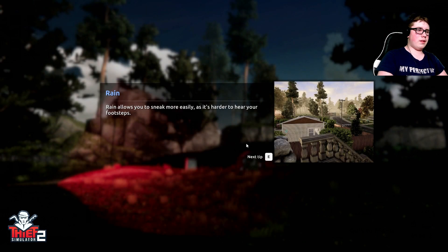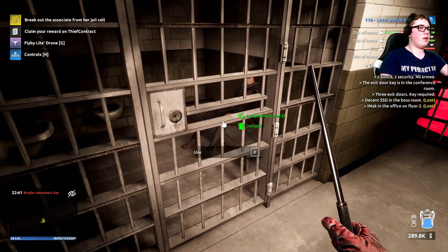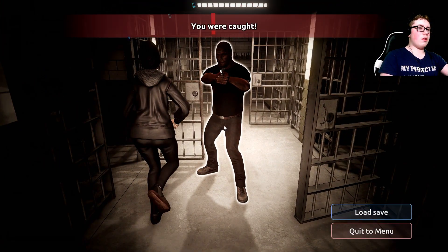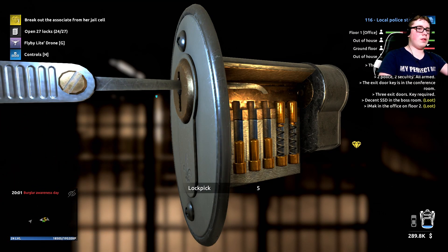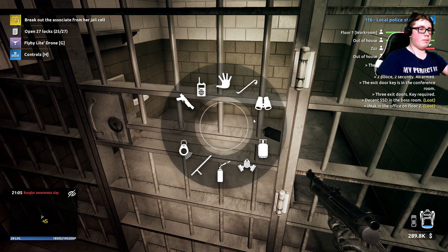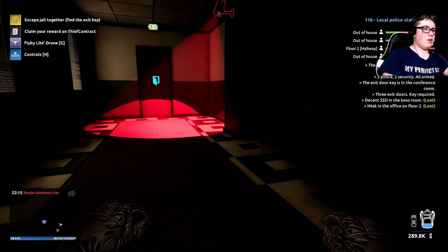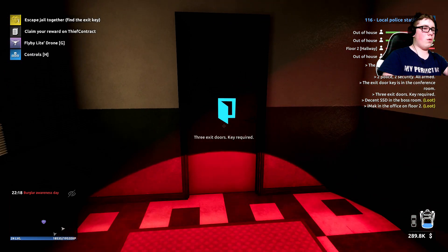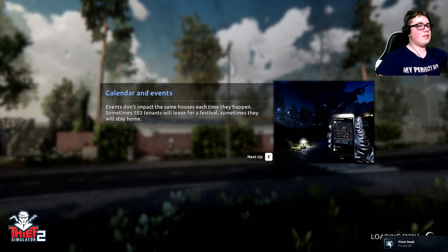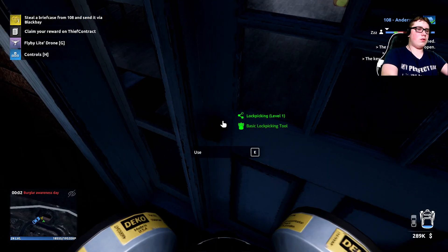We're going to jail, baby! Wait — 'break out of your associate from a jail cell.' I guess I have to. I'll slam your head in. Don't mind me, I'm just actively lock picking this door. For freak's sake, I'm going to use a crowbar. Peace out! That was easy — I was just trying to steal more stuff from 108 and sent it via Black Bay. I'll even lock the door behind me, that's how nice of a thief I am.